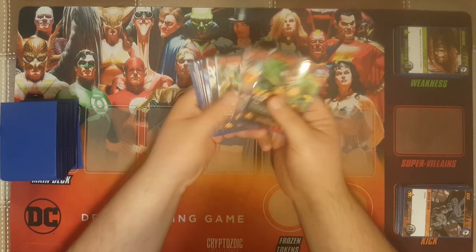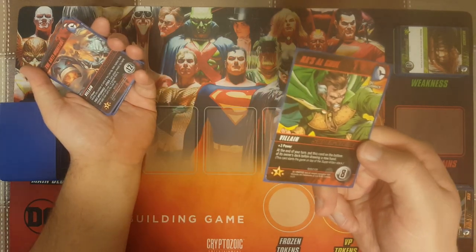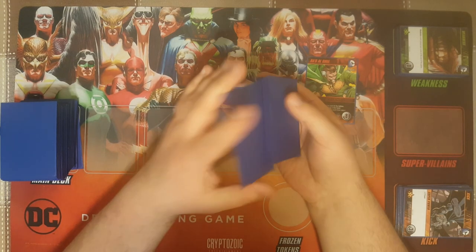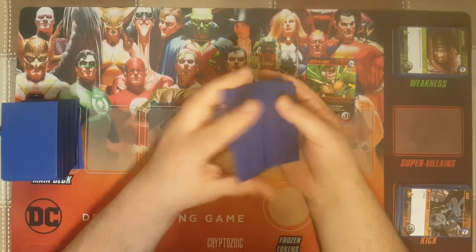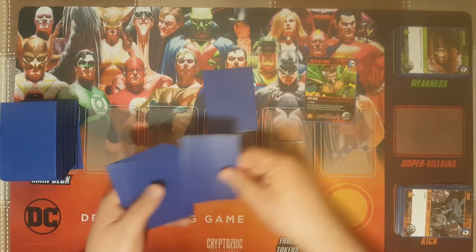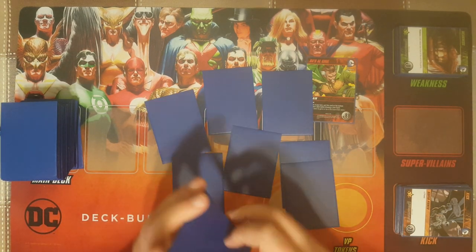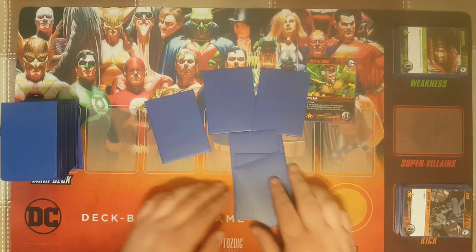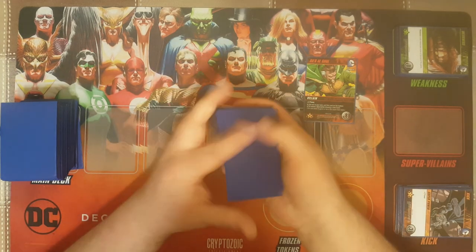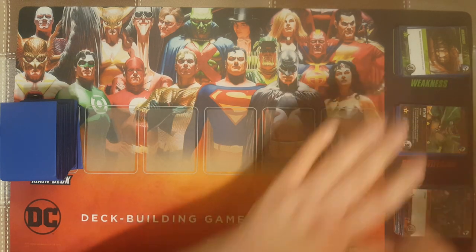Next, we're going to talk about the supervillains. You begin the game with Ra's al Ghul on top of the stack, then shuffle up the remaining villains. If you're playing a new game at normal starting time, you choose seven villains, put the rest away, shuffle those seven face down so you don't know who you're fighting, and put Ra's al Ghul on top. He stands up here.